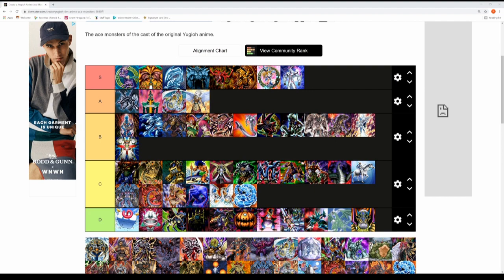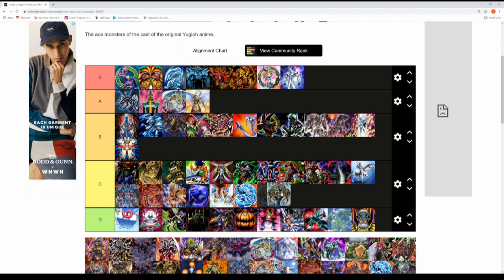Arcana Force The World is the next monster — played by Satorius Kumar. He features in my favourite arc of GX, the Society of Light arc. Arcana Force The World is probably his third best monster — I believe the Light and Dark Ruler Arcana Force monsters are slightly more epic. It's really hard to grade but I'm putting it in the C tier.